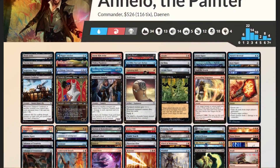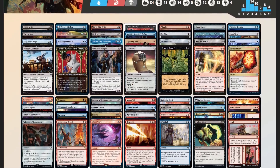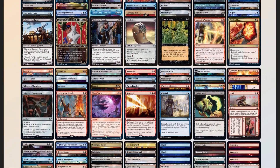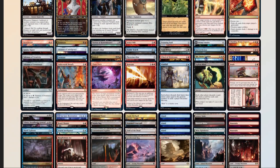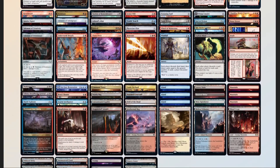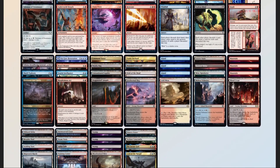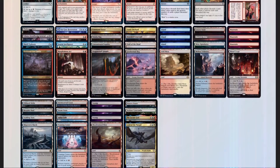Now that we have our decklist, we should compare it to our checklist: 52 mana sources split between 34 lands and 17 pieces of ramp, counting our altars and one MDFC; 11 pieces of card advantage; 10 pieces of interaction; 2 board wipes; 2 pieces of graveyard hate in Rakdos Charm and Barjuka Bog; and 1 'sudden I win' card in Chain of Smog.